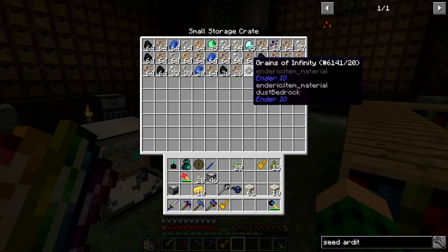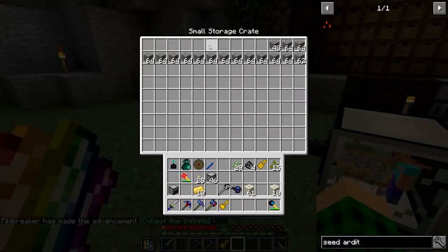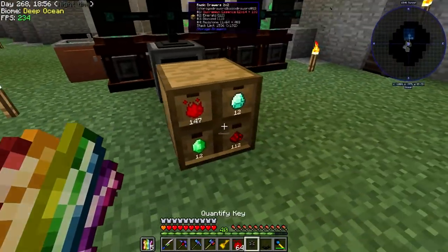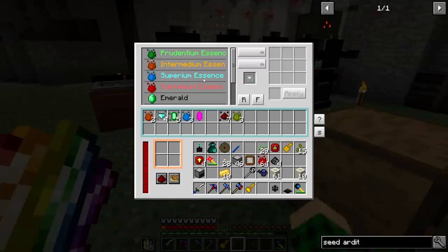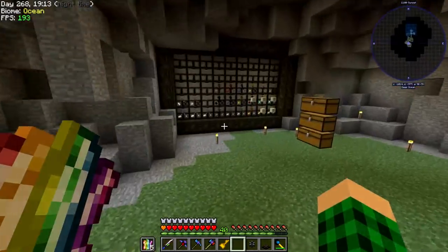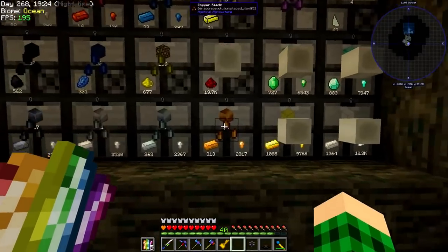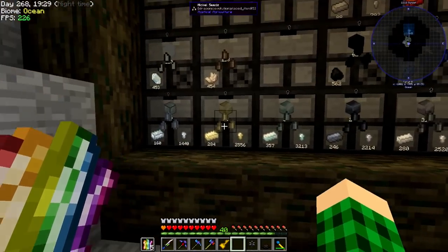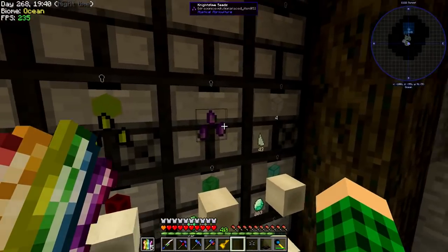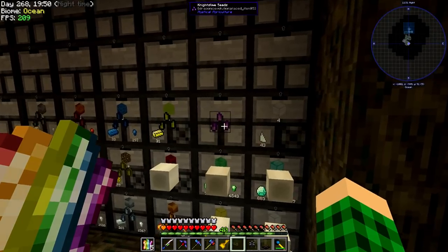We finally got the four grains of infinity we need! It sifted through almost one stack of compressed cobblestone turned into gravel — a little over nine stacks — and we got four. We can now take some Supremium essence. I've also done a few things here: I have the redstone keeping going, and I have recipes for emerald, diamonds, and redstone auto-crafting with the crafter. I have drawers with lots of seeds, and items like the bone block ones are already marked as made.